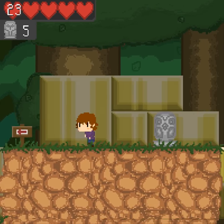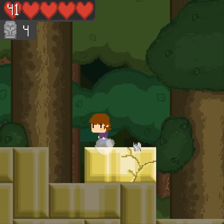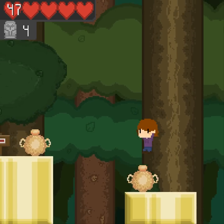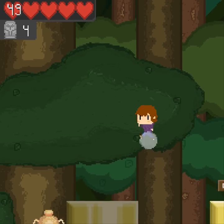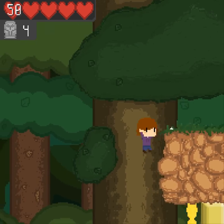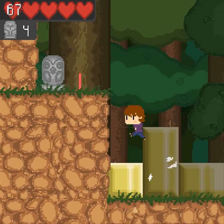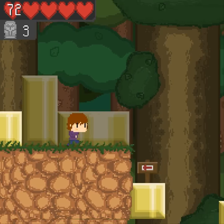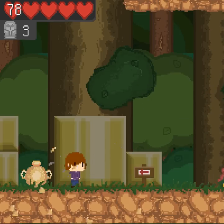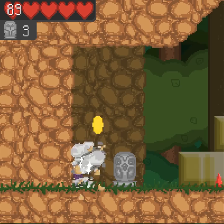X is actually sprint and Z is jump. I don't know how I'm not dying yet, or falling, or whatever. I really like the wall running ability. That's actually — blind jumping around.